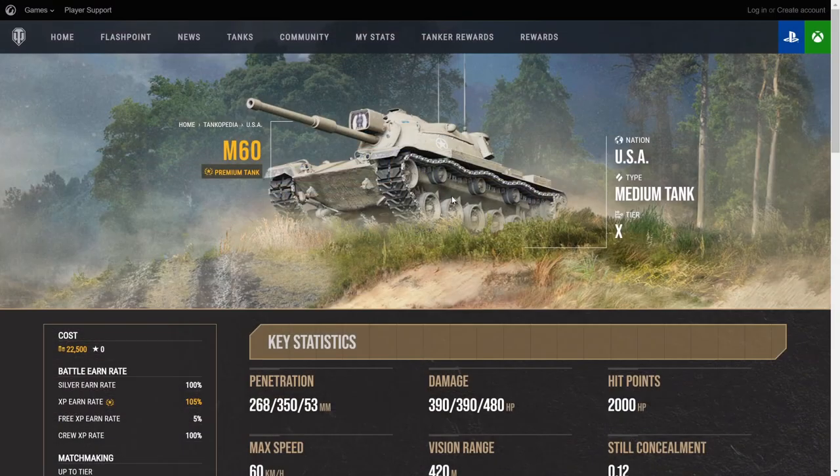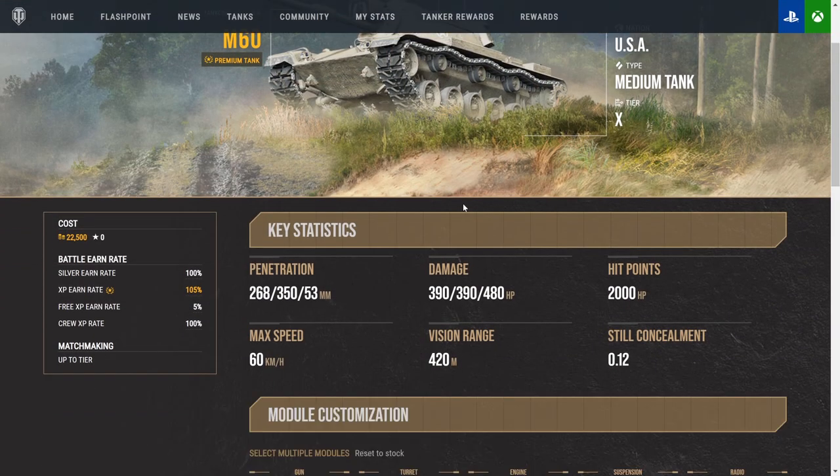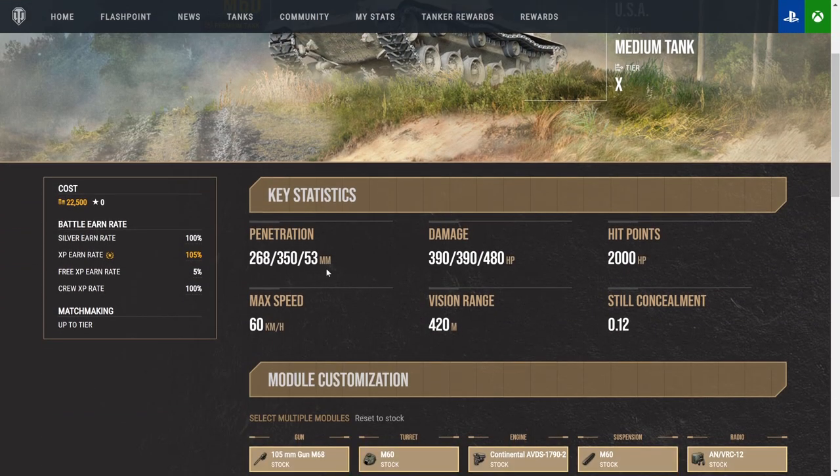Let's jump straight into statistics here and take a look at what this thing's offering us. The penetration on the M60 is actually 20 higher than a lot of other mediums inside of its class, which gives it a massive advantage when it comes down to premium penetration. You have 268 standard APCR. Your premium round is heat, by the way. 53 millimeters of high explosive pen — it's enough to get the job done, but do not rely on them too much.